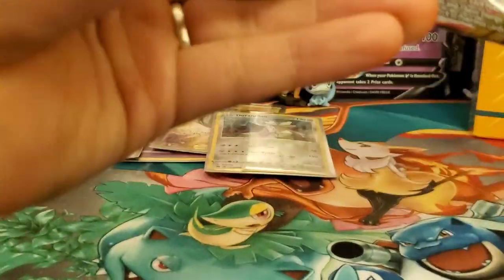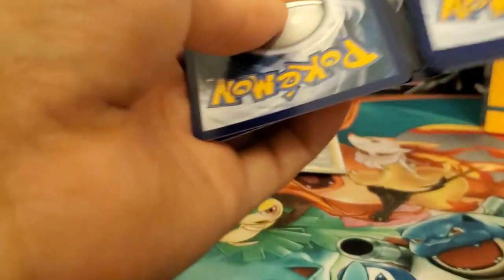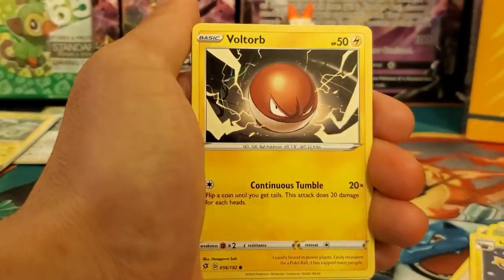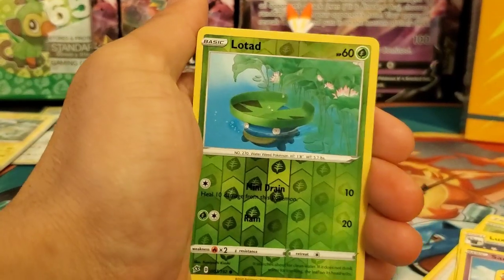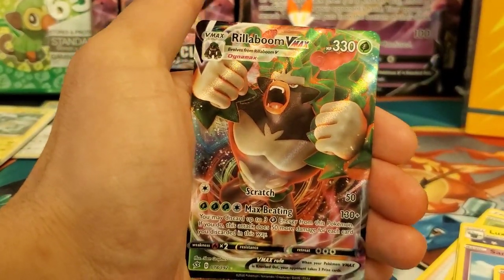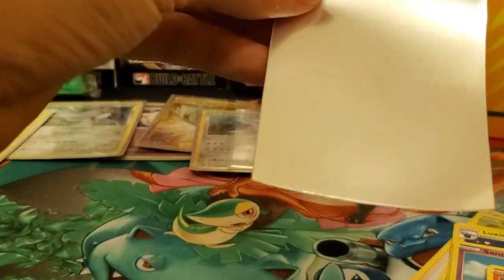Final pack for the three-pack blister — can we get something? Metal Energy, Miló, Shuckle, Luxio, Turtonator, Sandygast, Vulpix, Coppajah, Sinistea, Lotad, reverse holo Bronzor — and the final card is Rillaboom VMAX! Another full art! Yes! We needed that for the binder — we have Cinderace VMAX and now Rillaboom VMAX. Wow, look at that — another card we needed!